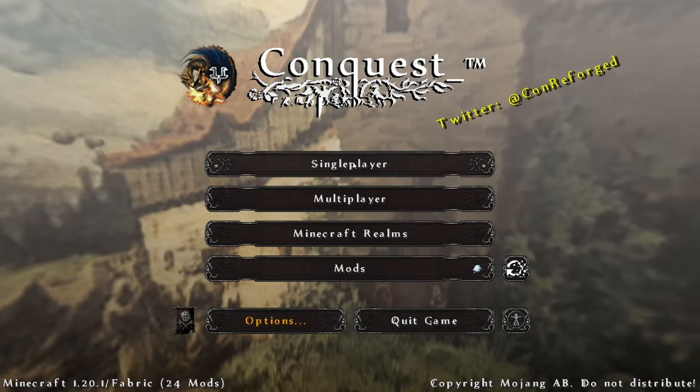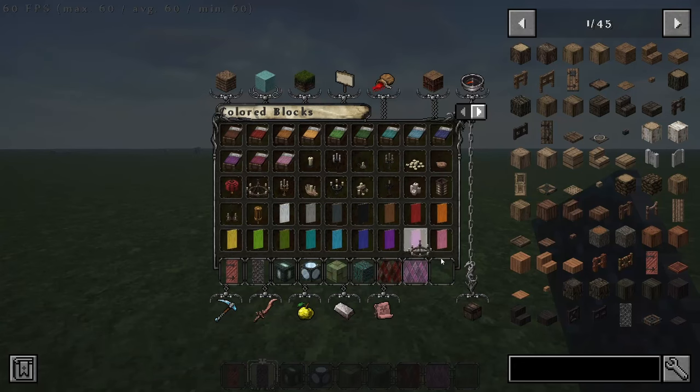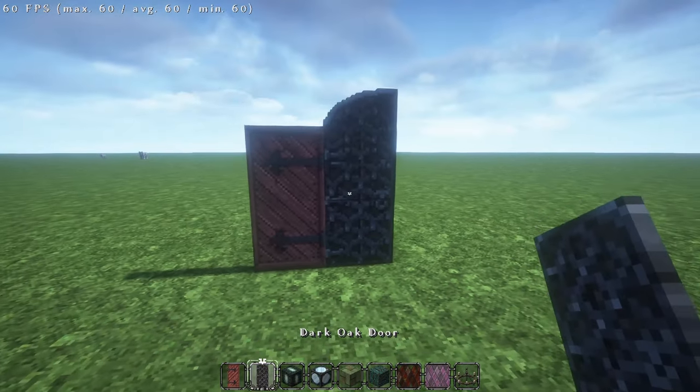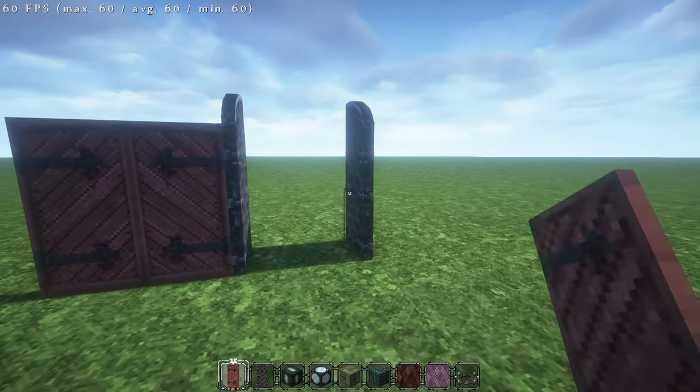New blocks, textures and custom models — a mod that has the most realistic visuals on Minecraft. This is Conquest Reforged. In today's video I have the goal of learning how to build with this incredible mod, so to start off I want to place down some of the more interesting blocks that I can find, like these doors for instance, so that I can have a better idea of what the mod has to offer.